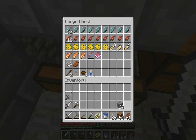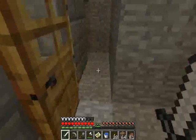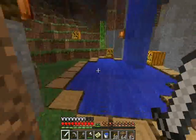Boom! I am more than pleased with this — three name tags, a Smite Four book, and this: Power Four, Flame One. Magnificent. I think I'm going to put that to use right away. I'm going to leave this in here, but I'm definitely going to want to take that bow. So let's do just that.